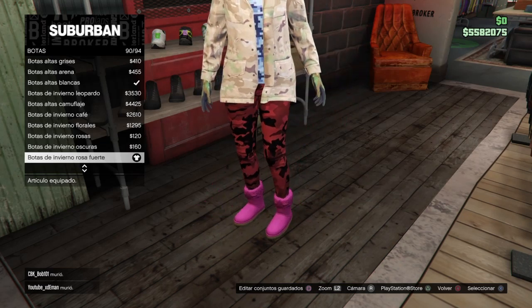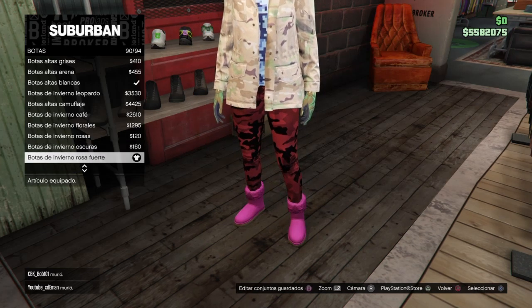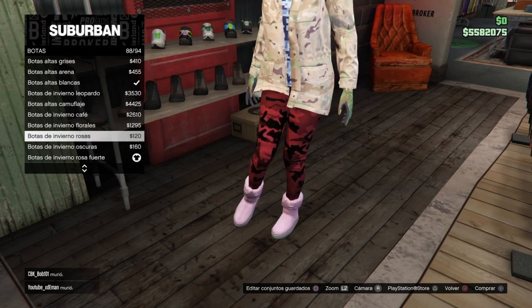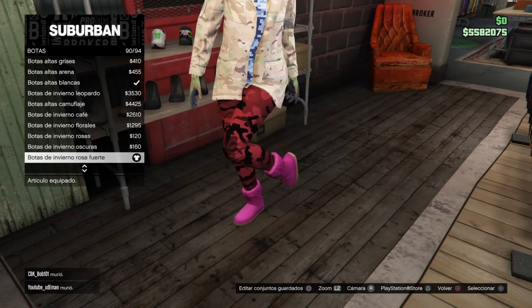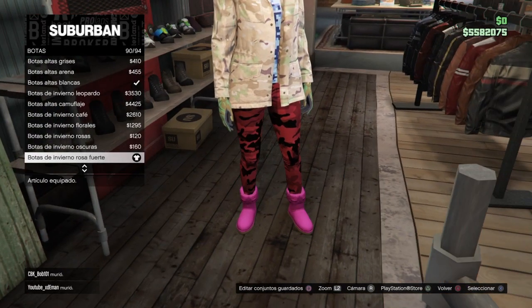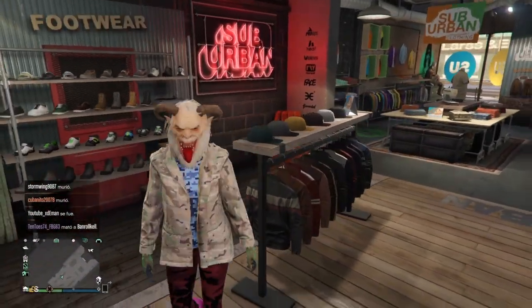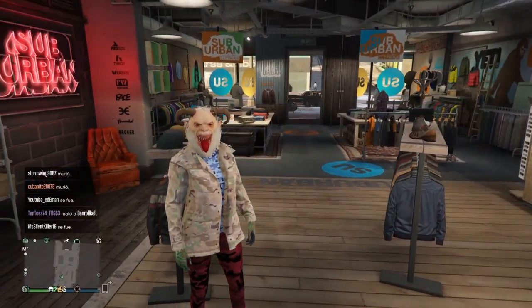Ya en zapatos, nos venimos a botas y en botas se compra el número 90. Si no tienen desbloqueada esta bota, no importa, se compran las número 88 en caso de que tengan bloqueada la número 90. En este caso como ya las tengo desbloqueadas me compro las 90. Ya en guantes se ponen los número 4.